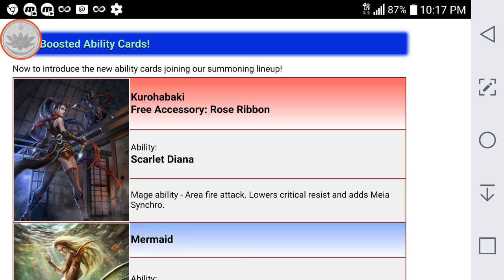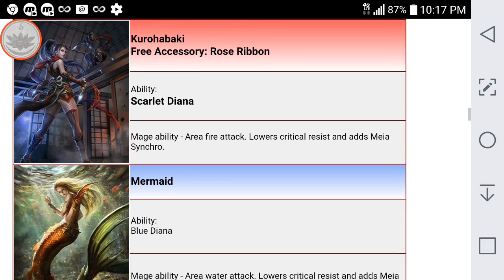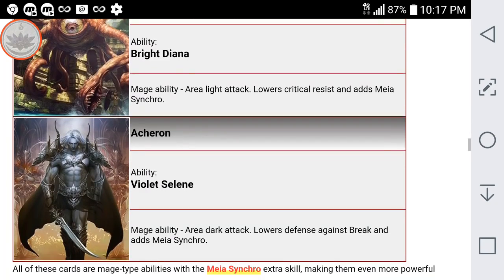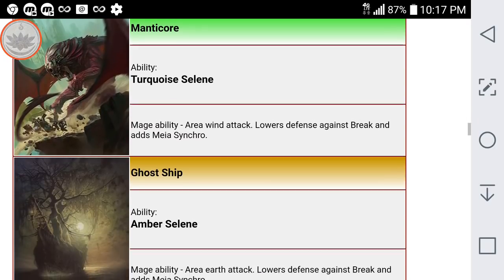If you summon from this banner, that will save you growth stars in the long run. However, if you're a free-to-play player, you may want to save your resources this month for whenever we have another surprise event coming. There are six cards, one of each element — three lower critical resist and three break defense down.